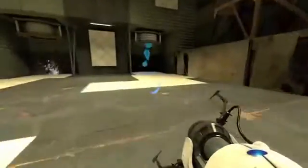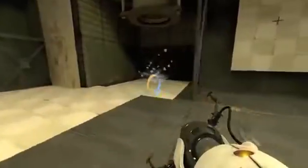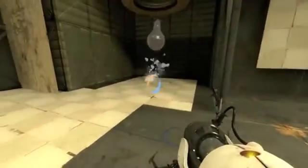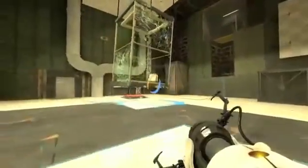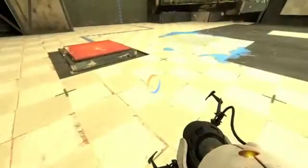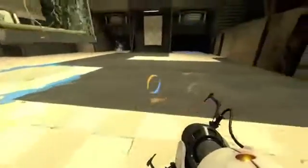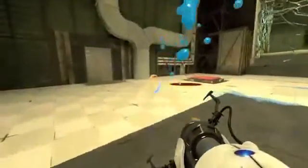So here we are in Test Chamber, or I guess Chapter 6 — I really don't know where we are — but we're at the point where we need to get... Wait, why are you looking at the water? Because I put a portal up there, and then I dropped the goo in until it started to bounce around, and then I doused it with water as soon as I heard the glass breaking, so it stops.